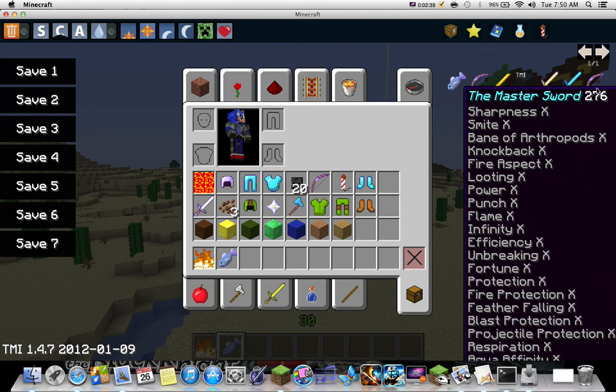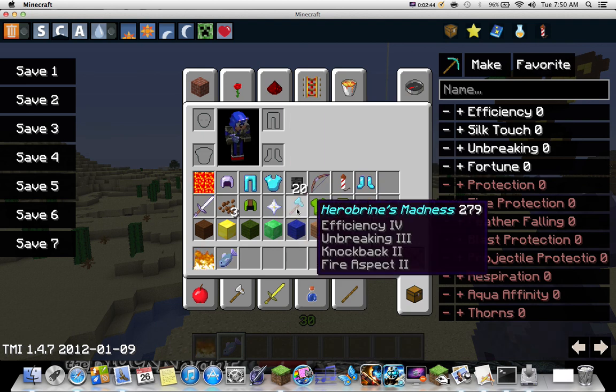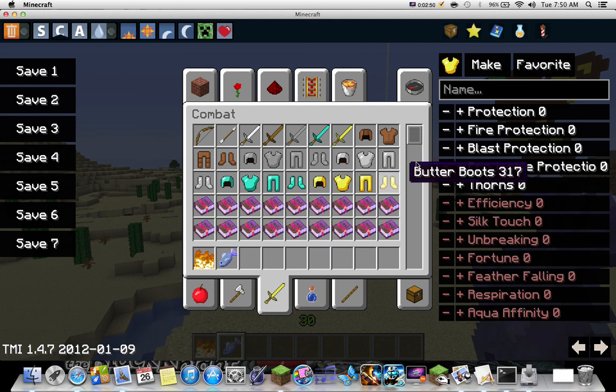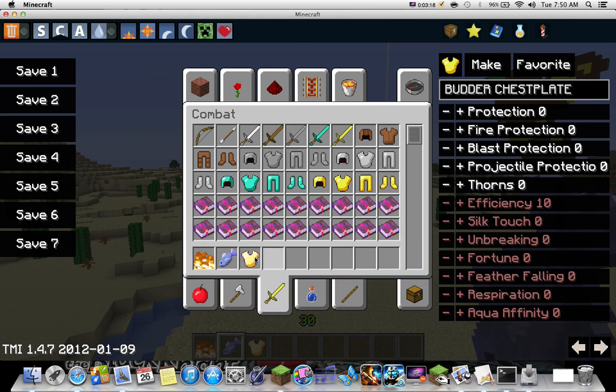Then you just got bowed and you look like that. And this is to enchant tools. Let's just grab a butter chest plate. The ones in white are the ones you can get from enchanting this regularly, and the ones in red don't really affect it but can boost it a little bit. You can set them all the way up to ten of everything. So let's call it 'butter chest plate' and make. There it is - got efficiency ten.